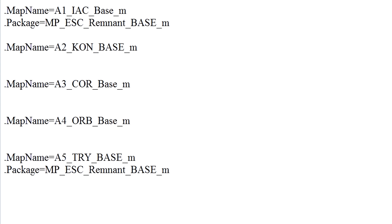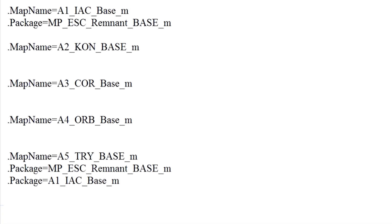I know for a fact the Machine Gunner is in the Escalation Remnant Base file, so I'm just going to take this data and paste it under A5 Tri Base. Now that's great, but we still need a package with the Sniper. What I know for certain that has the Sniper is A1 Iacon Base. So I'm going to copy that name and paste it under A5 Tri Base. Now the game is set to load all the assets we need for this mod to work — that's it for the TransEngine, we're all done here.